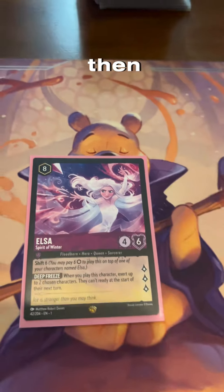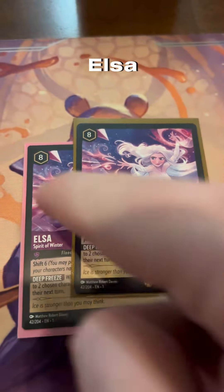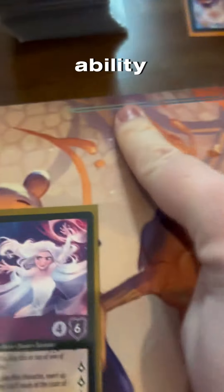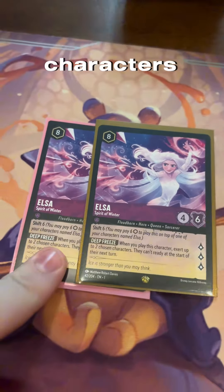Check this out — Floodborne characters can shift onto your character named Elsa. You can shift Elsa into Elsa, and then the second ability can go off on another two characters. You can shift your Floodborne characters, this works!